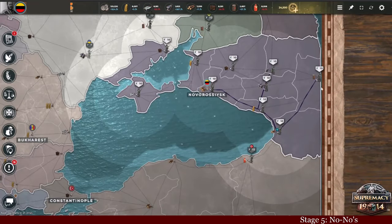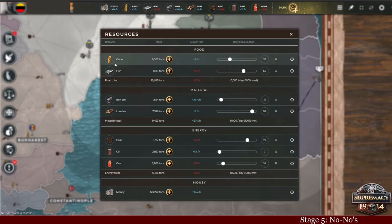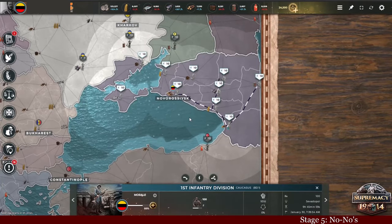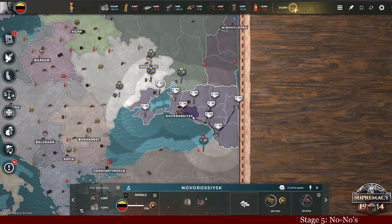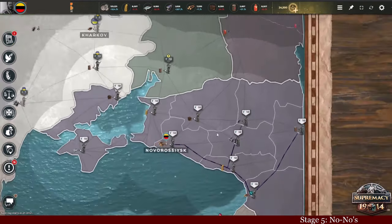And this brings us to one of our first big no-no's: do not, under any circumstances, let your food income — especially your grain income or stock — go below zero. If you have zero tons of grain and your production is in minus, your troops will lose morale at the end of each in-game day, your provinces will lose morale at the end of each in-game day, and if their morale is too low, they will most likely rebel.